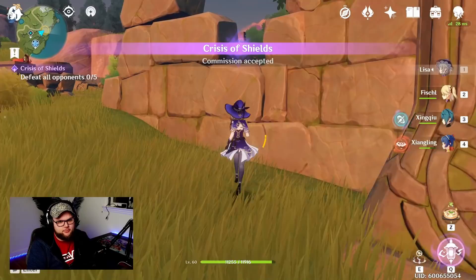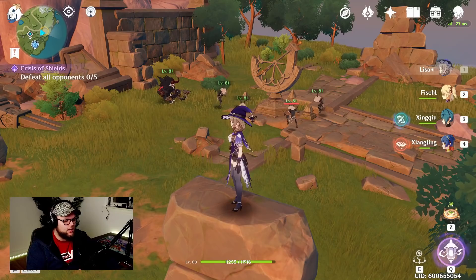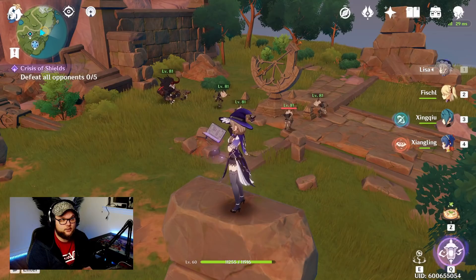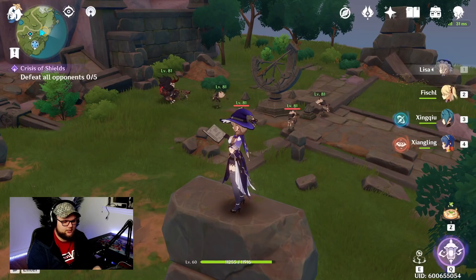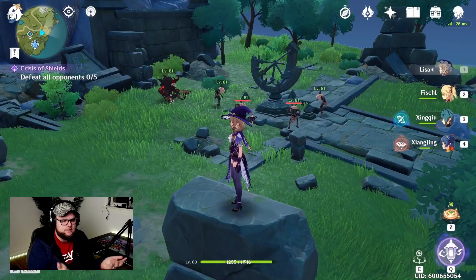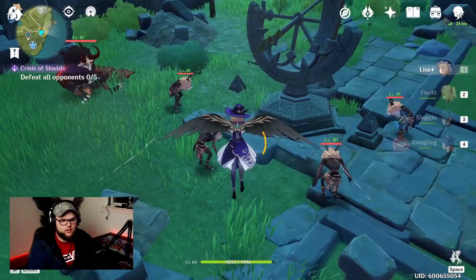One thing to note about Lisa is that her skill and burst both have a designated radius. You'd typically want to pair her with someone who can group enemies together — Venti, Sucrose, Traveler to an extent, even Zhongli could make sense. Keeping enemies inside those radii makes a ton of sense. When it comes to team building, that's a quick suggestion. Our main goal here is to do as many reactions as we can.